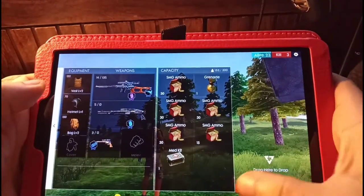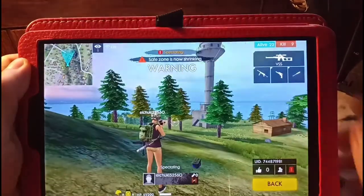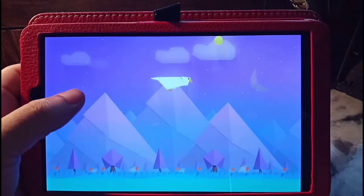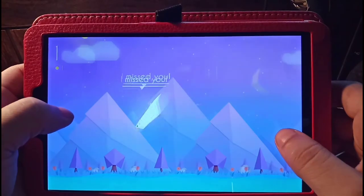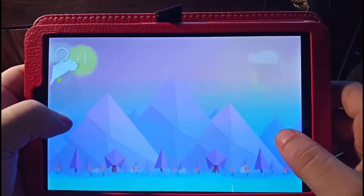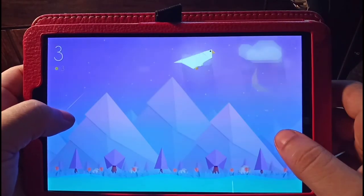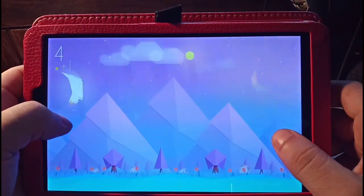The screen on the display is really vivid. We're getting a metal body design with an IPS screen, which is pretty cool. The screen quality is really good — it has 559 pixels per inch on that 8.4-inch device. This thing was actually released July 2018 — the Chuwi Hi9 Pro 4G version.